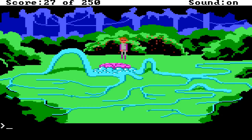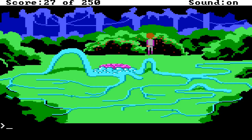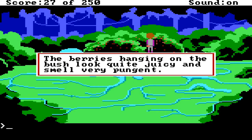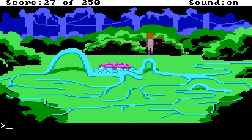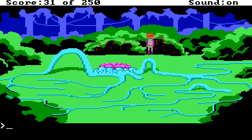Now we gotta head on the other side of these vines. We saw a little alien earlier and he was picking these berries, so let's look at the bush. All the bushes look the same, except for the one at the far end of the clearing, which has small berries growing on it. The berries hanging on the bush look quite juicy and smell very pungent — they stink, is what it's trying to say. So let's go ahead and take the berries! Got some points out of that. You snag some of the odoriferous red berries. And now the best part of the game — where you have to walk back through the maze!